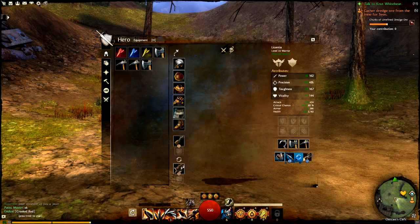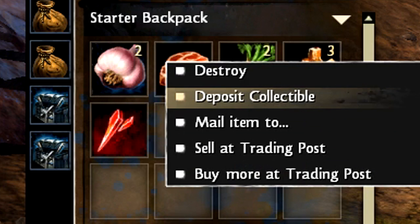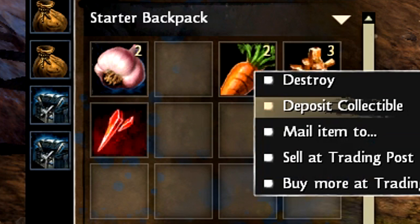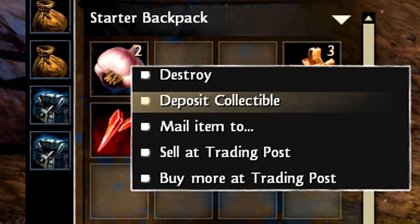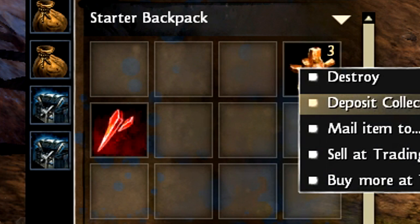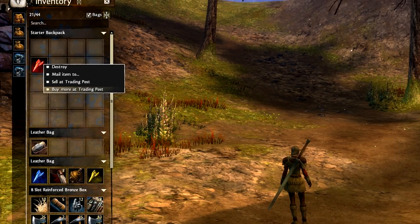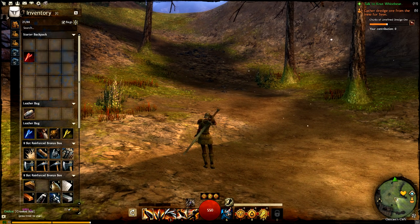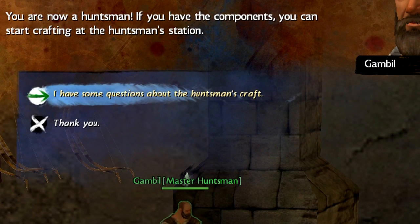There's one last thing regarding the collections tab that takes the feature from something handy to something truly convenient. Here I am out in the field, nowhere near a bank, but if I open my inventory and right click on items that can be placed in the collections tab, I'm given the option to send them there. There's no fee to do so and no delay. That means you can equip tools on your character, grab a stack of salvage kits, and head out into the field. Gather and salvage to your heart's content, and when your bags start to get full, ship the raw materials off to your collections tab to use or sell later. I never thought I'd get excited about such a basic aspect of an MMO, but I really think the good folks at ArenaNet did a great job with this.